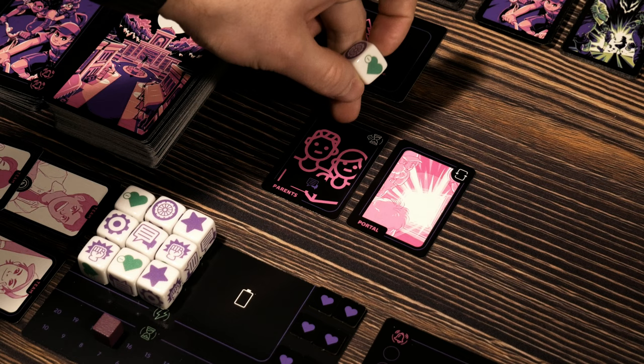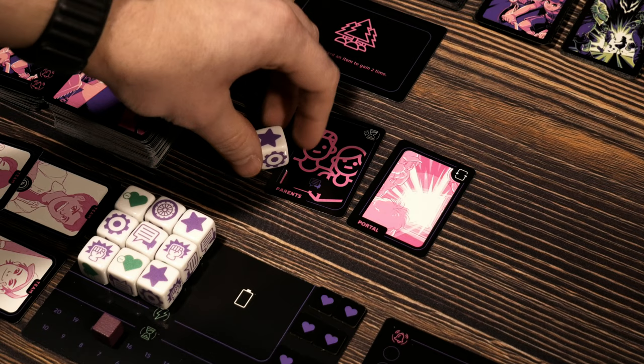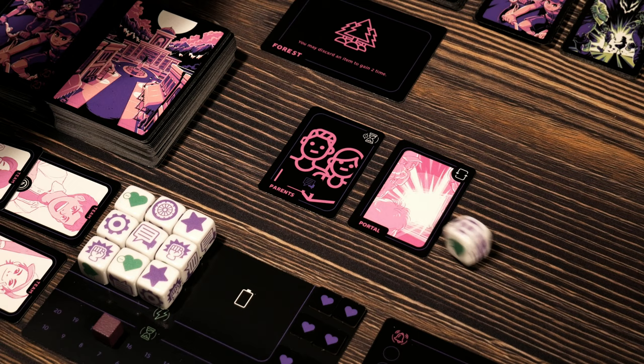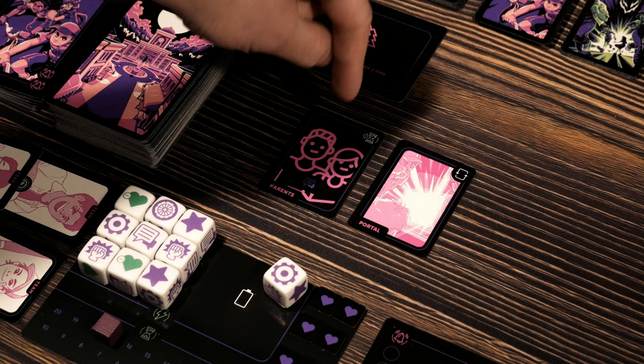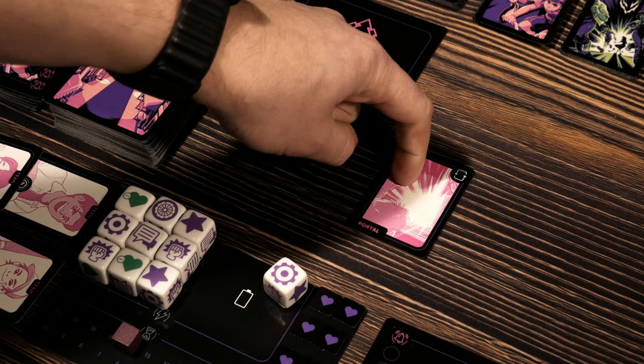I'm going to do something risky — I'm going to grab a single die and see if I can nail the parents, hitting the conversation icon side of the die. If I get that or the wild symbol, I can satisfy this. So here's hoping that pans out — I don't have any re-rolls yet. Nope, okay — so that did not work out. It goes in the used area, I failed that. Which means I do lose a single time, dropping down to 16. I could have easily used more dice but I'm being a little stingy right now.